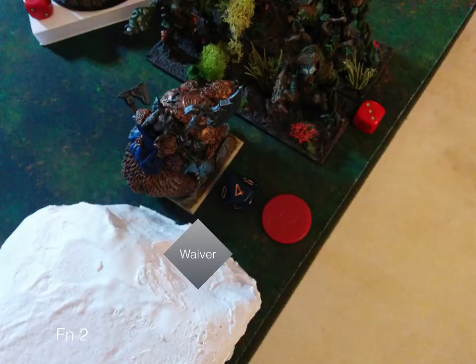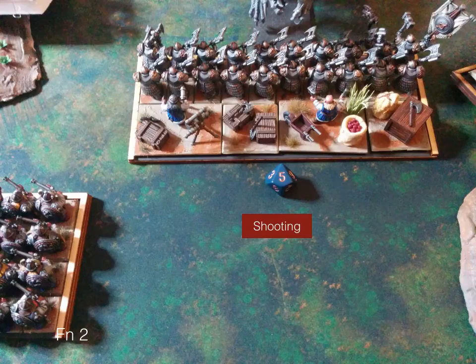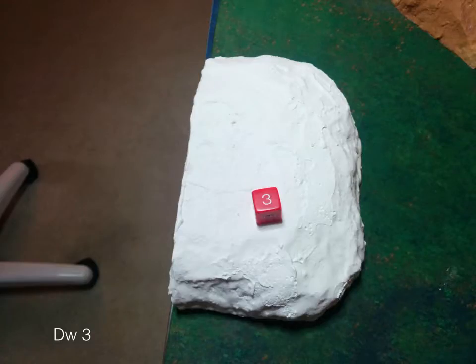In the combat over here, my king ends up taking four points of damage from the earth elementals and wavering — not great, but at least he's still on the board. This king does have the Vialion of Life regen charm. The carnosaur does five damage to the shieldbreakers.